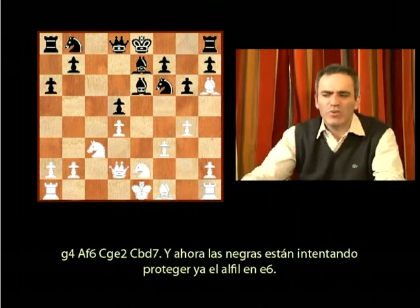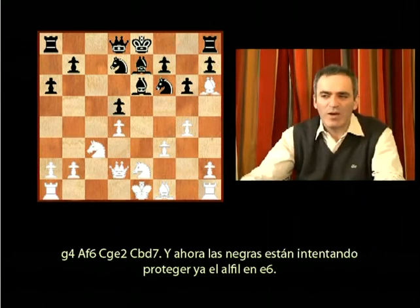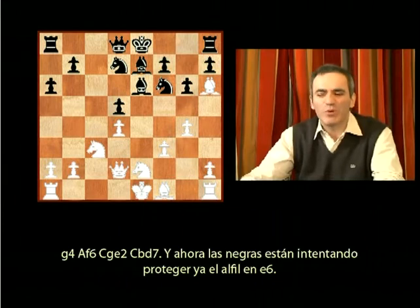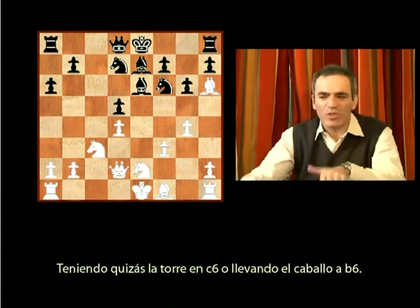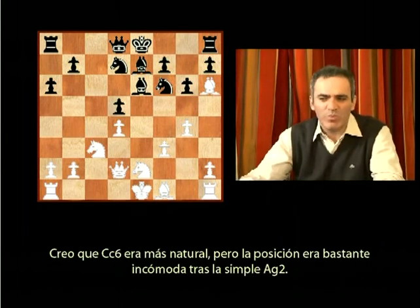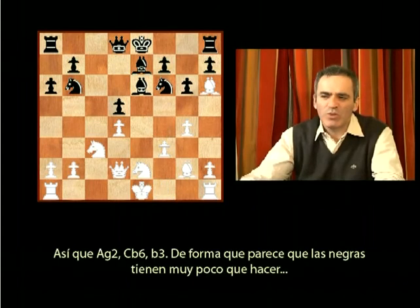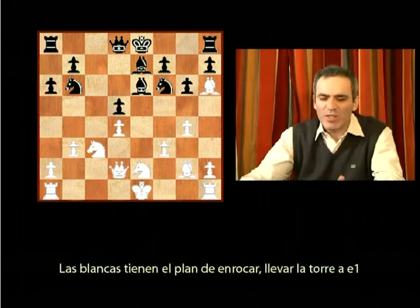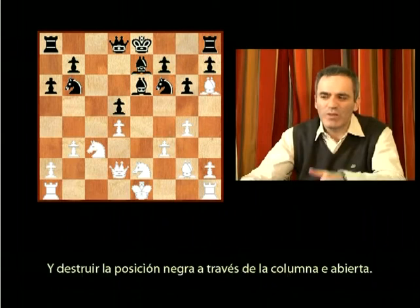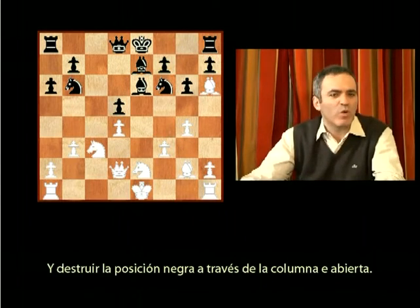g4, bishop f6, knight g2, knight bd7. Now black is trying to protect the bishop on e6, maybe having rook on c6 or going with knight b6. I think knight c6 was more natural, but the position was pretty annoying after simple bishop g2. So bishop g2, knight b6, b3. It seems that black has very little to do, while white has a plan of castling, bringing rook on e1 and thrashing black's position through the open e-file.